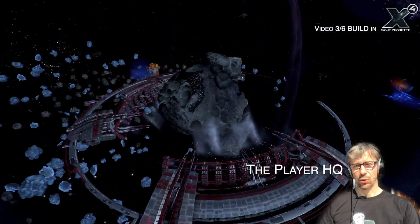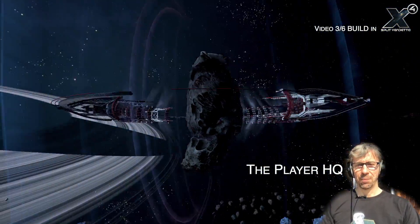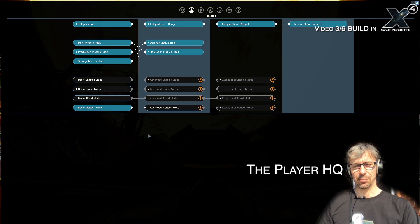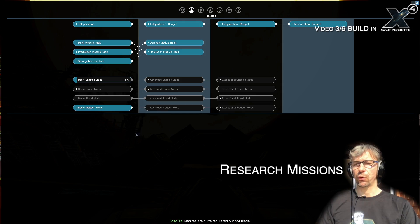A very special station to build in X4 is the headquarter. The headquarter is part of the plot, which I'll talk about more in the think section. It's also very useful for the builder because it allows you to access an important feature called research. Research unlocks important things like teleportation later in the game, so improving your headquarter can be an essential part of building. Other branches of the research activity unlocked with this plot also include research for mods, which are the very best way to improve weapons, ships, and engines for very advanced players.